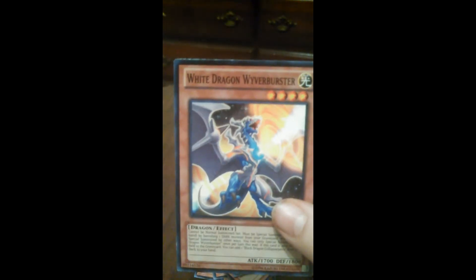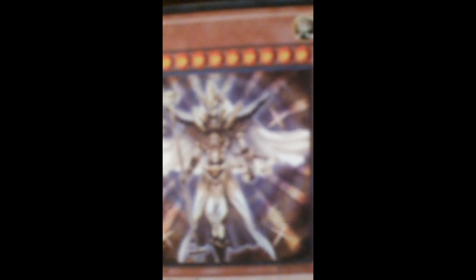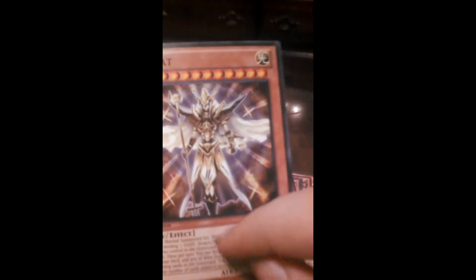And then I threw in another light dragon, White Dragon Wyver Buster. The reason I put these light dragon type monsters in there is so I could bring out this guy right here. I don't know if you guys can tell, but doesn't that look like the Millennium Rod, Millennium Key, Millennium Puzzle, Millennium Ring, Millennium Necklace, Millennium Eye, and Millennium Scales?